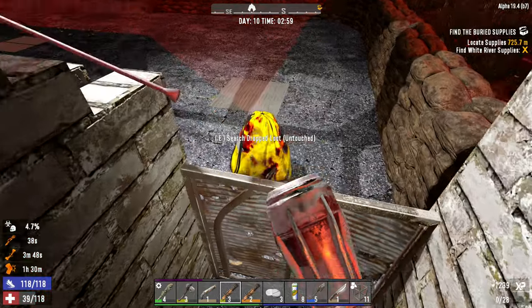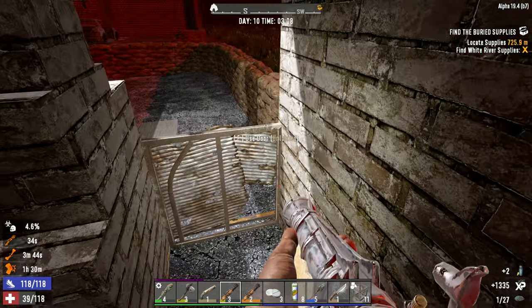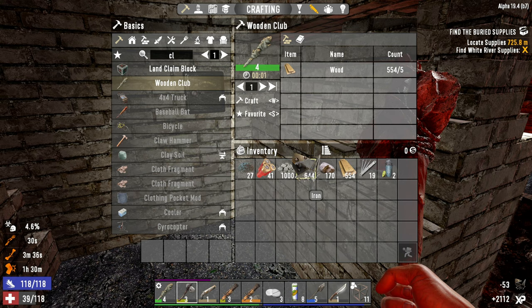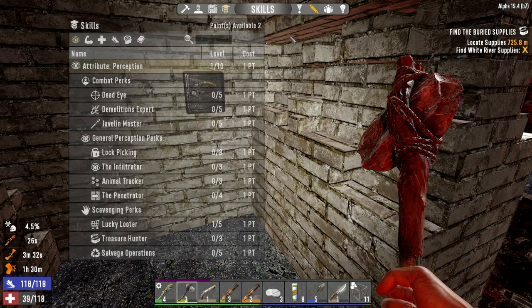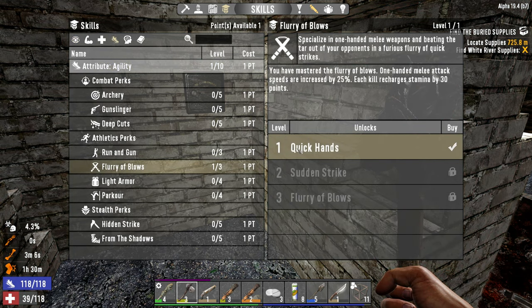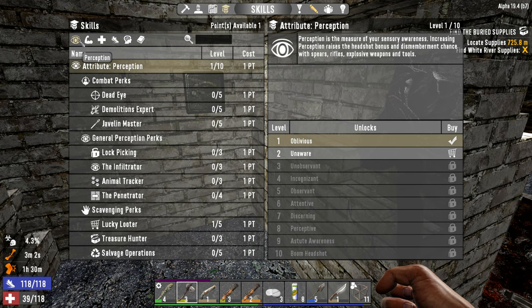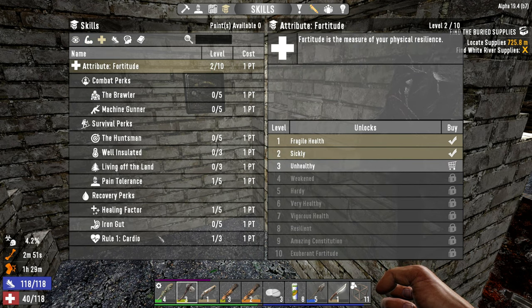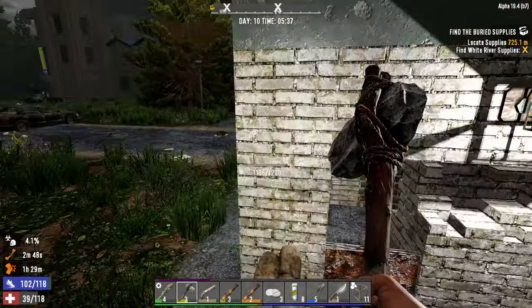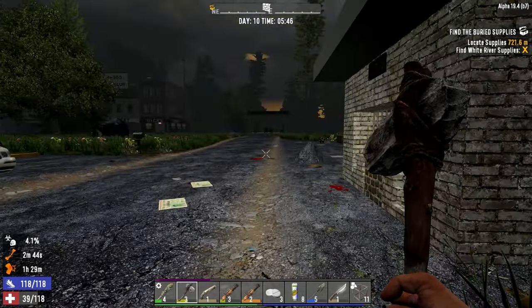Alright, we survived yet another night. We got two skill points. Let's see if we can get this patched back up. We actually have a lot more iron than I thought - 644 - that's going to last us for a while. Let's decide where to put these points. We're going to throw one into Flurry of Blows and then I'm tempted to go further into Perception for Demolitions Expert and pipe bombs, but we don't really have a base to utilize them. We're just going to throw another point into Fortitude - I'd like to get rank two of Rule 1 Cardio, Healing Factor, and Pain Tolerance because chaos mode is a real bitch.